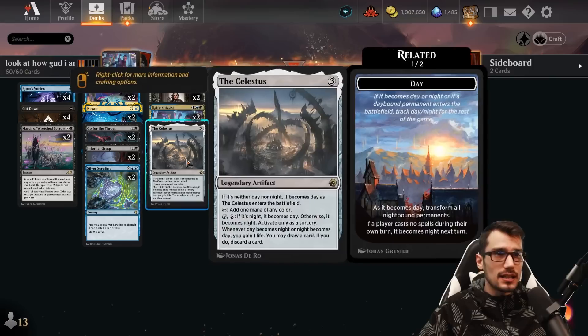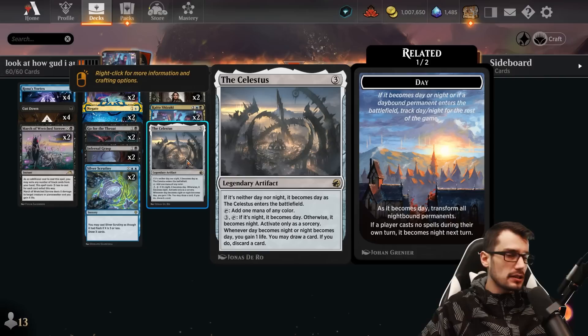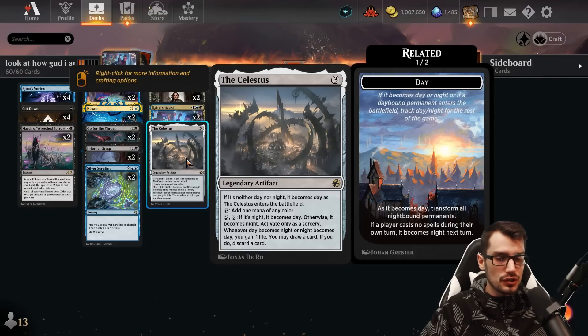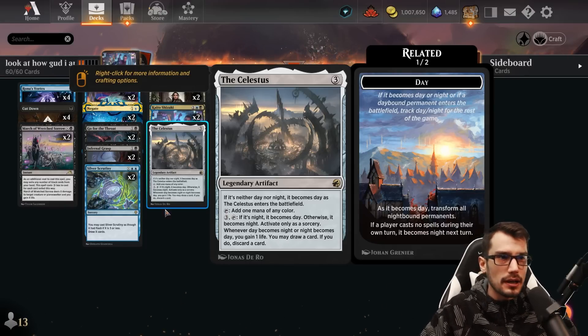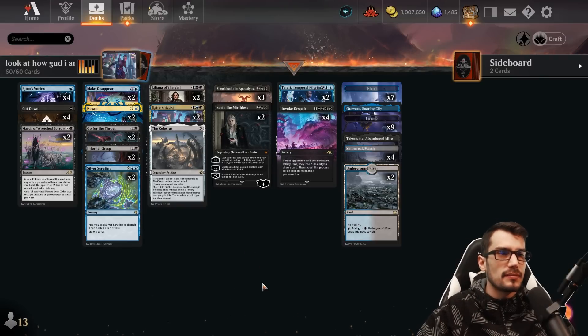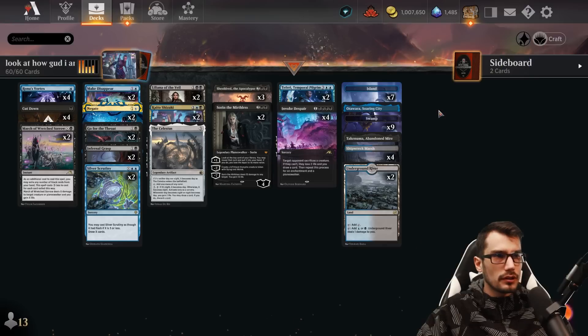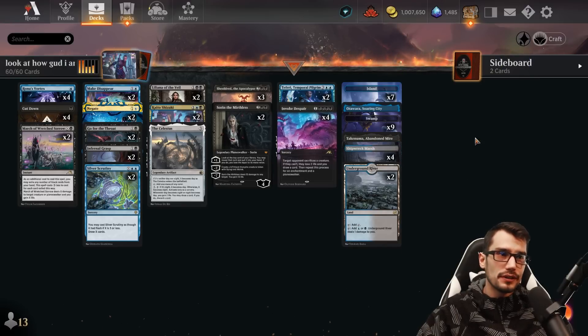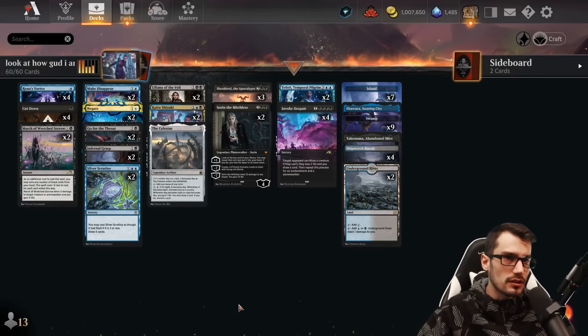We have the Celestus here to wrap things up, for three mana. The day-night cycle begins when it enters. Whenever it switches, you gain one life, draw a card, discard a card if you so choose. It also taps for a mana of your choice, and you can manually switch the day-night cycle for three and a tap as well, helping us sustain through aggro matches. Otawara, Takenuma for our utility lands, and some Shipwreck Marshes and Underground Rivers to keep things consistent.